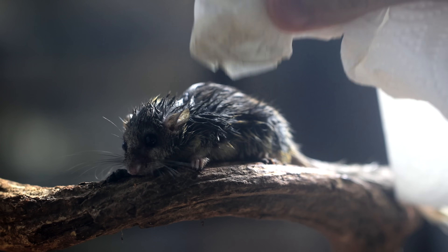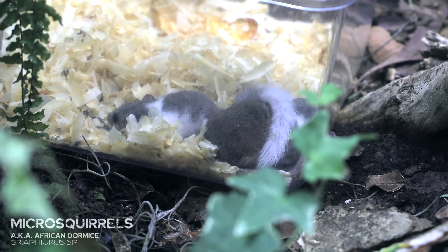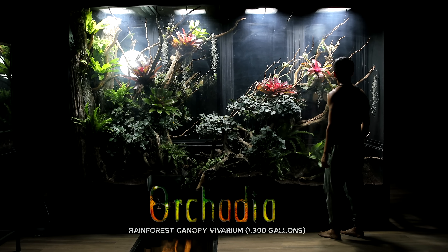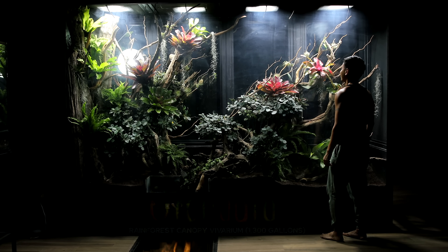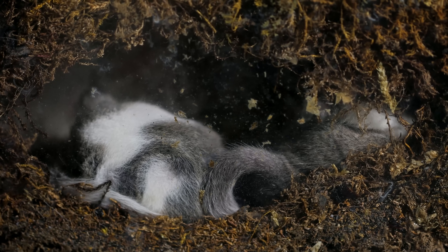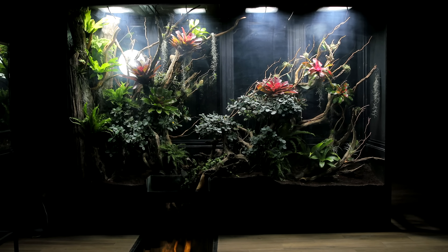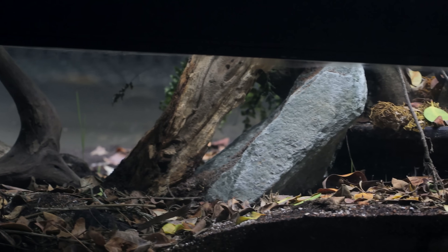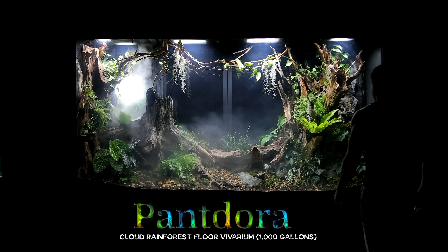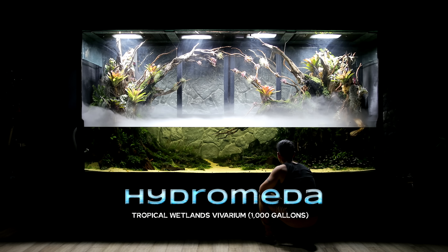Five months ago, I placed these three young micro squirrels, also known as Pygmy African Dormice, into Orcadia, my giant rainforest canopy vivarium. Here they were able to hunt various available insects, nest where they wanted, and roam freely in this massive natural space, which was actually really massive as it was attached by way of a glass bridge to Pandora, my giant rainforest floor vivarium on the floor below, and Hydromeda, a giant wetlands vivarium.